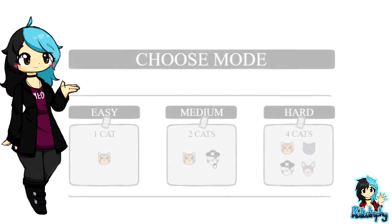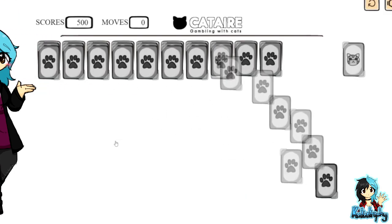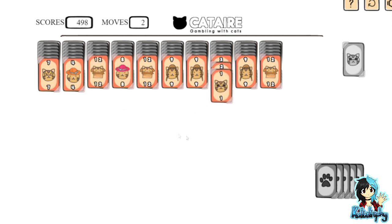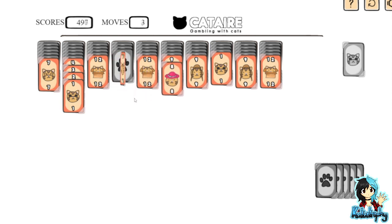Let's see how well I do this time. As you can probably tell, this is a solitaire game. We have a slight twist in that the cards are all cat-based, and depending on what difficulty setting you have, you either have one colour to deal with, two, or four. There is no three because three apparently doesn't exist in this game.